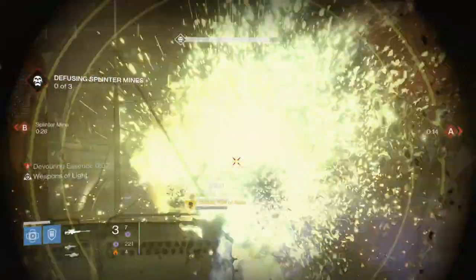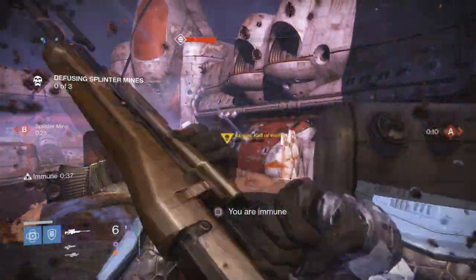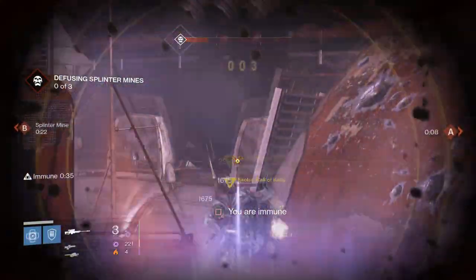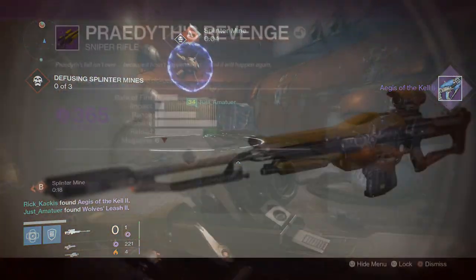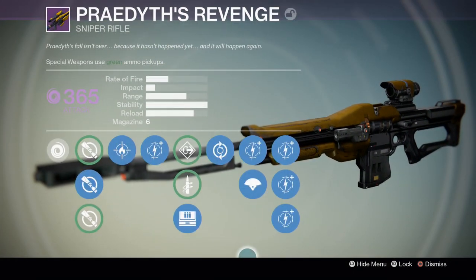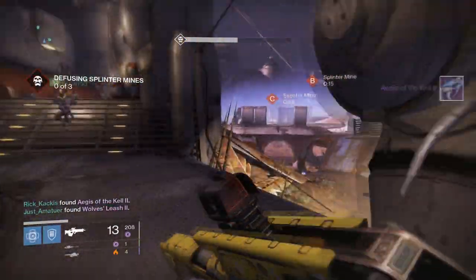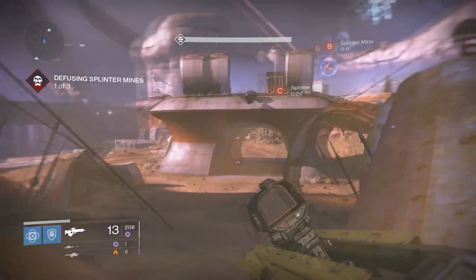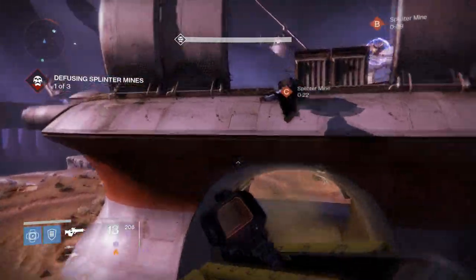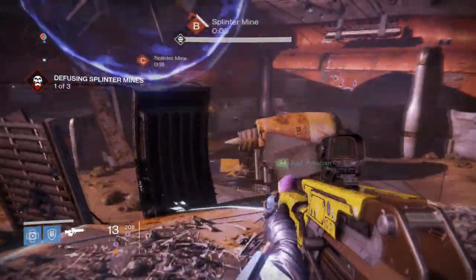The weapons we used to kill Skolas were two 365 Paredius Revenge — that is the Vault of Glass void sniper rifle — and also one of our teammates just had a random 331 attack void legendary sniper rifle. The actual equipment required isn't that precise; you just need a powerful void sniper rifle with impact on the higher end, because you want to be making Skolas flinch as often as possible from getting headshots.